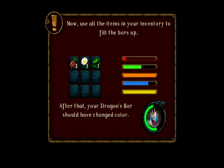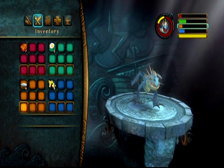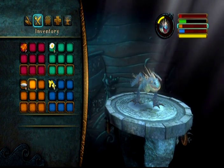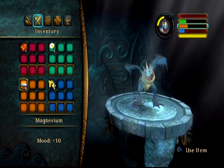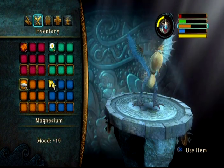Press X, then use all the items in your inventory to fill the bars. Your dragon's bar should change color after that. The game shows a quick explanation. Yellows are our weakest one, so we'll take this magnesium and increase our mood. You can see that orange bar in the top right-hand corner of the screen increasing slowly — at least it's going up.